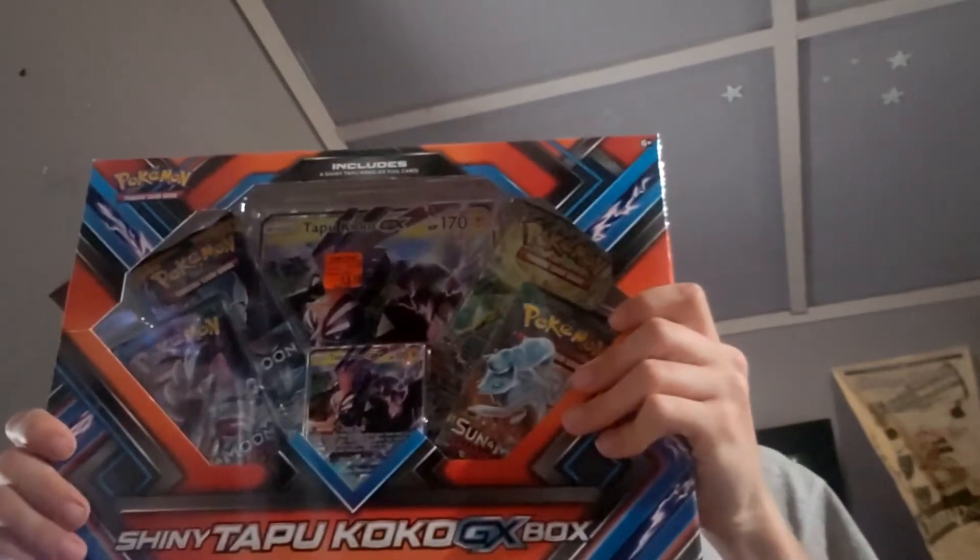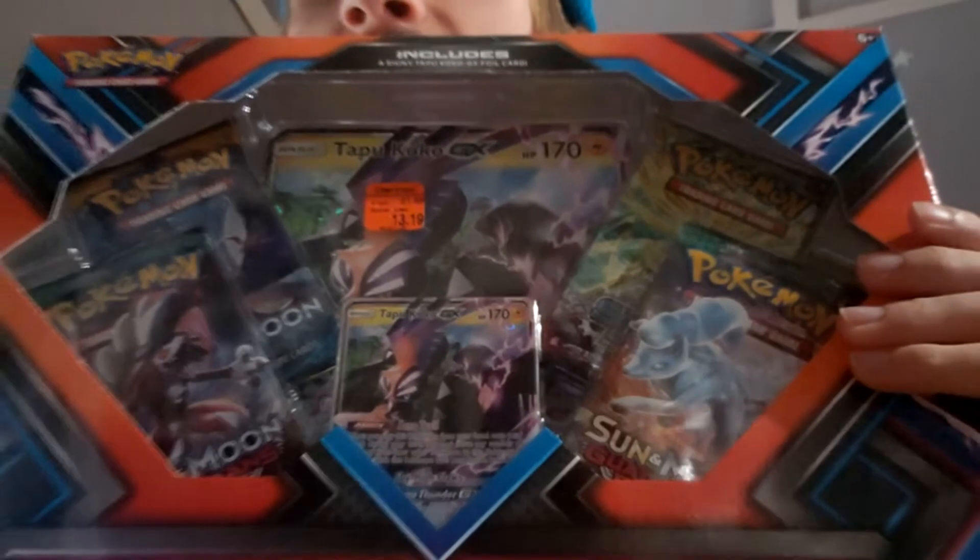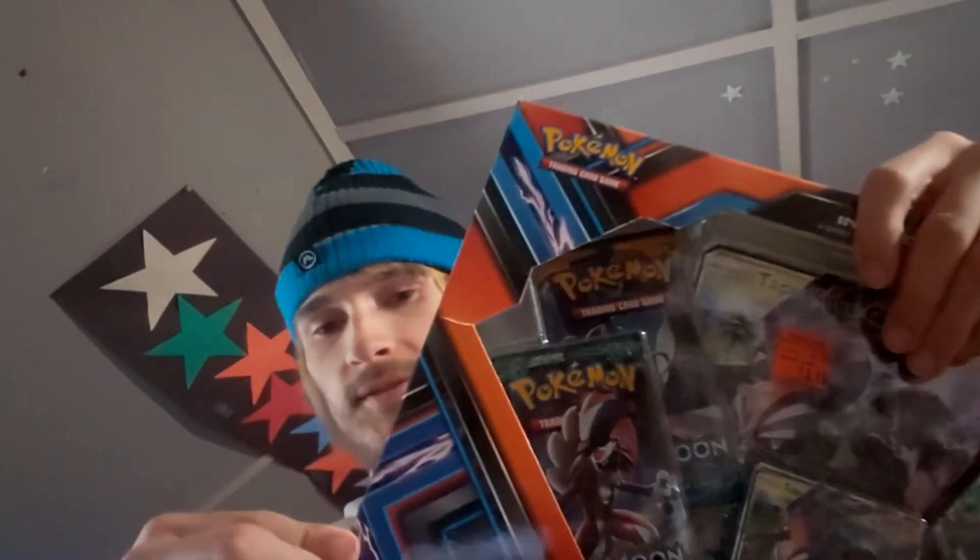Hello everyone, it's Kami60 and today we got something that's old but it's still shiny. It's the shiny Tapu Koko GX box. And best part is I got it on clearance. Remember guys, if you enjoy the video, like and subscribe so you can stay up-to-date and also help the channel grow. Now let's get started into this Pokemon card box opening.